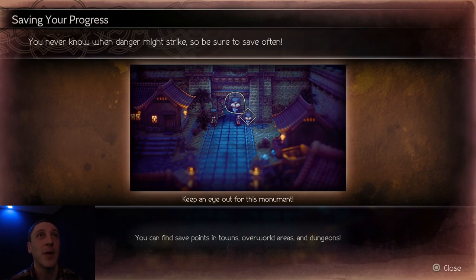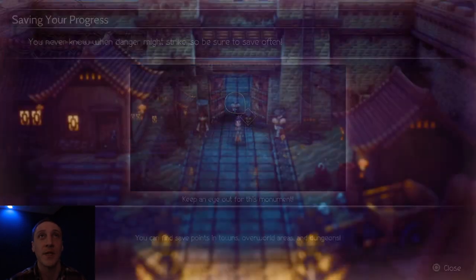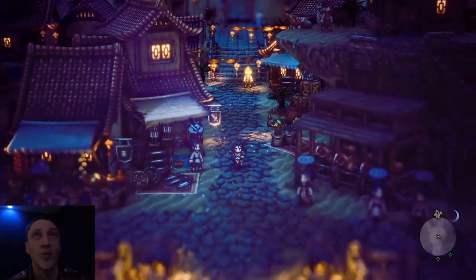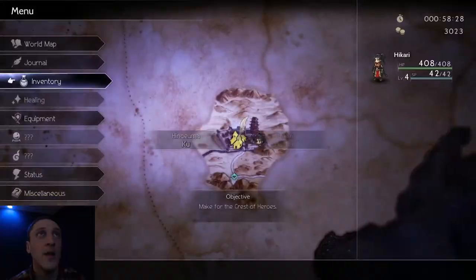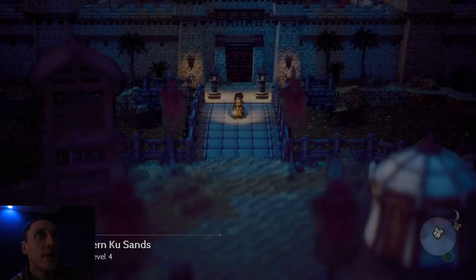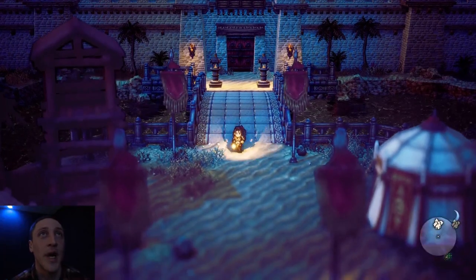Saving your progress — you never know when danger might strike, so save often. Keep an eye out for the monument save points in towns, overworld areas, and dungeons. We've already saved so let's run. How much money do I have now — three thousand? I can get a weapon but I don't really need a new weapon yet, so we'll just rock this one for now.